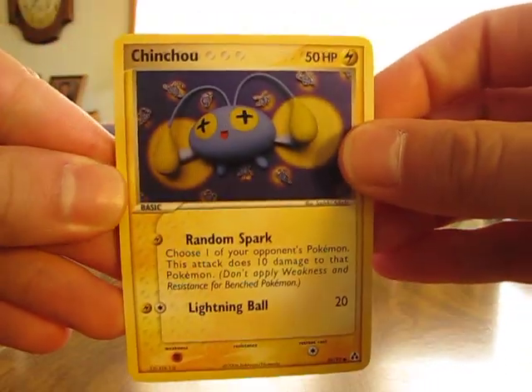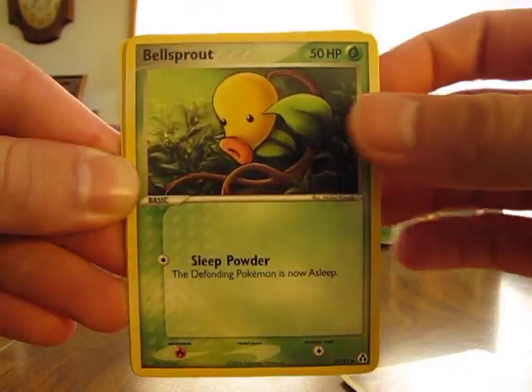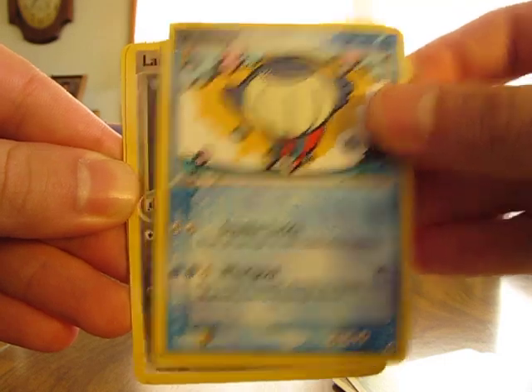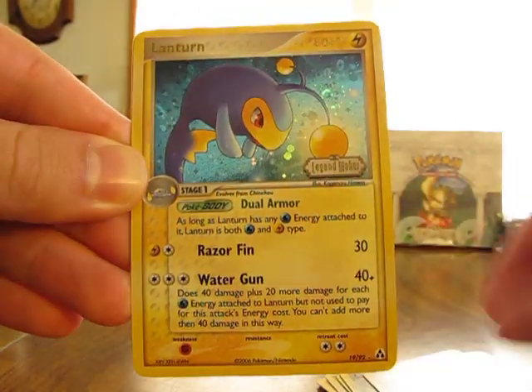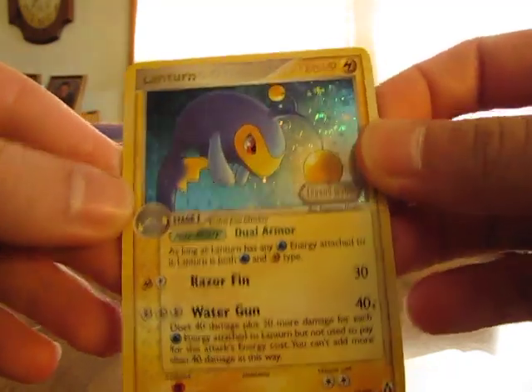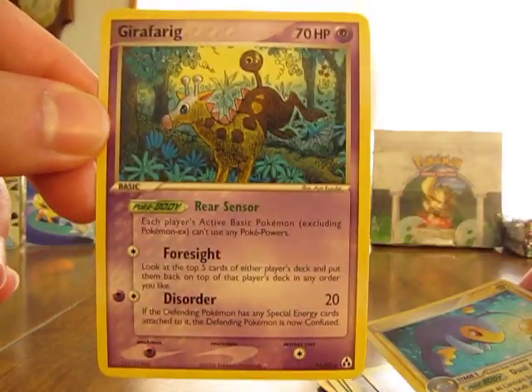So we start out with Chincho, Sentret, Trapinch, Bellsprout, Whalmer, and Laron. React Energy. Lanturn Reverse, which is a rare — you can always tell on some of these because they have gold letters. And then a Girafarig, just a regular rare. Two rares is always nice.